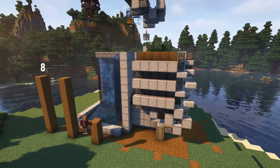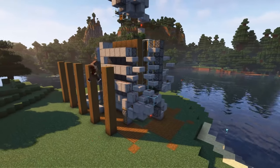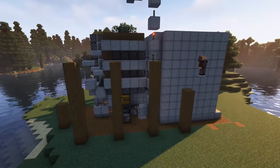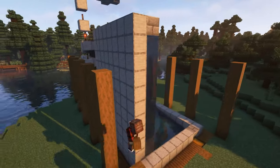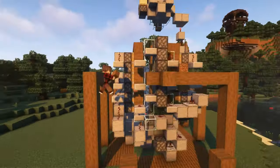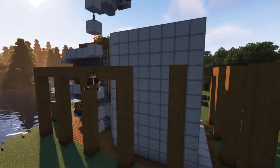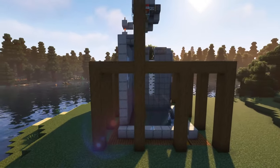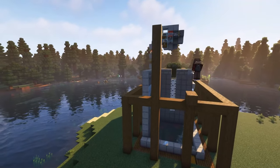Pillar up 8 blocks on each stripped spruce wood. At the back, you need 3 block high pillars for the storage room. Connect the beams on top. On top of the middle pillars, you want to create another 8 block high pillar.